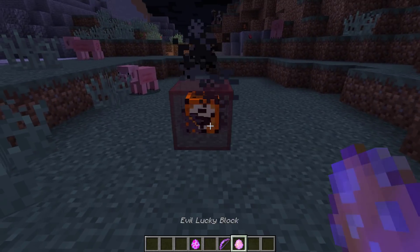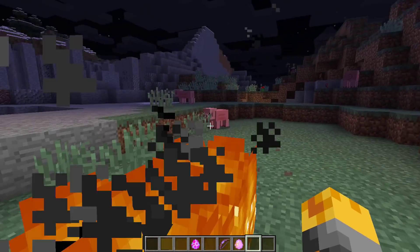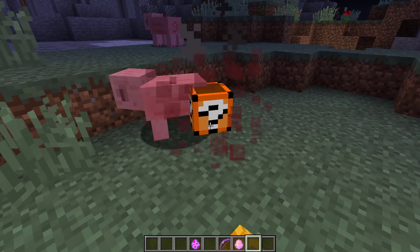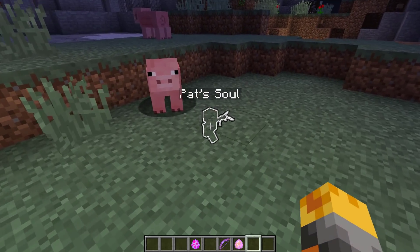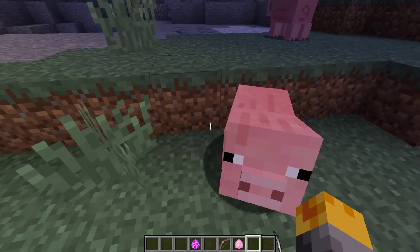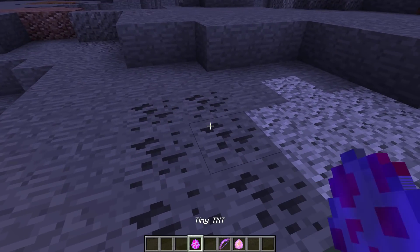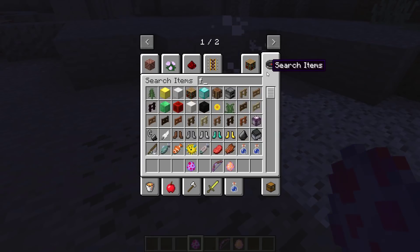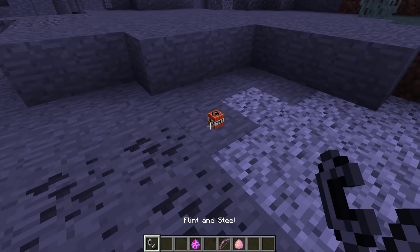Let's try this again. Here we go. Lightning from above - watch out little piggy. We have a little surprise for you. It's Pat's soul from popular MMOs and it's going down to the center of the earth to blow it up. Well, before he does, we should blow it up ourselves. You guys ready? Here we go - let's get a flint and steel and blow this thing to smithereens.